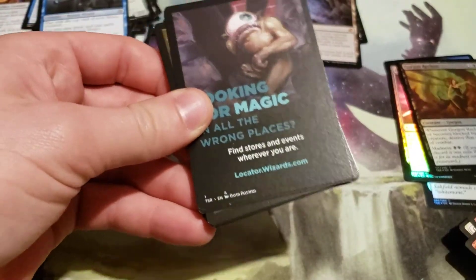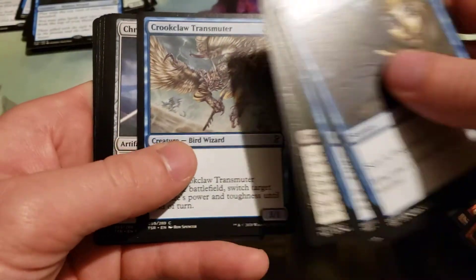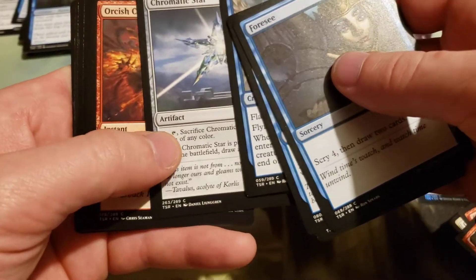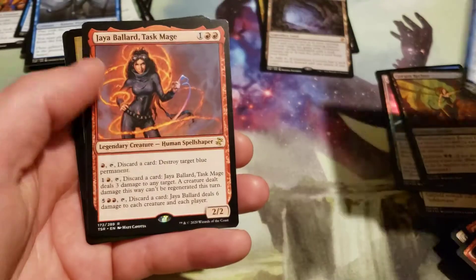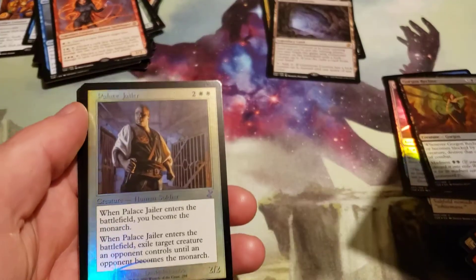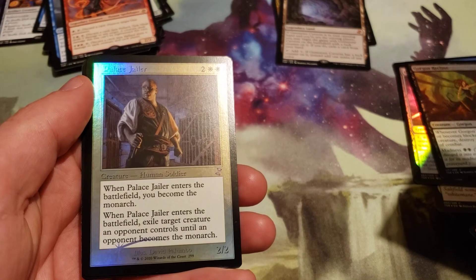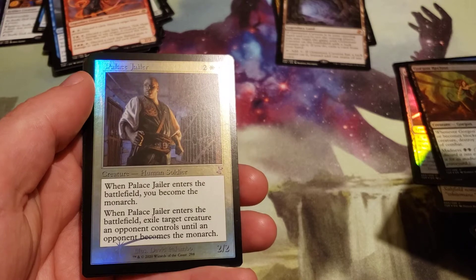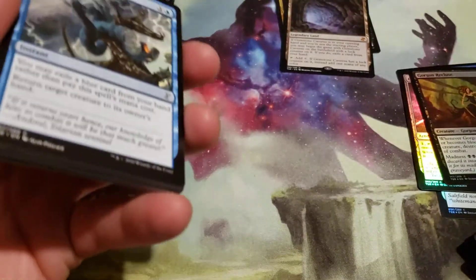And a Stinkweed Imp for Time Shifted and a Foil Gorgon Recluse. We got a copy of the Virulent Sliver that's signed by the artist, so I like that card. We got Jaya Ballard, Task Mage, and a Time Shifted Containment Priest and a Foil Palace Jailer. Another Time Shifted foil — probably the last we'll get in this box, although I've seen some people get three.